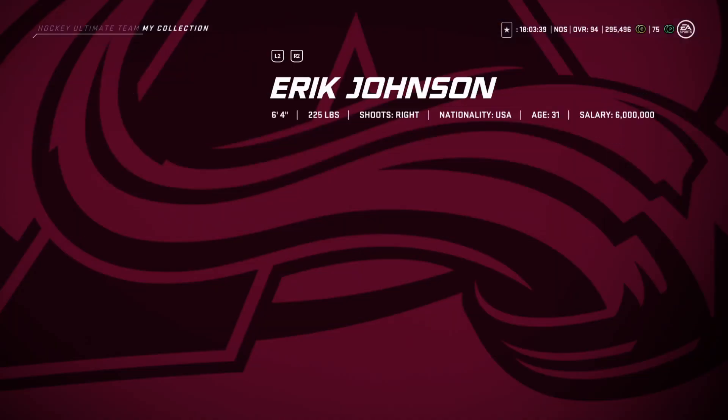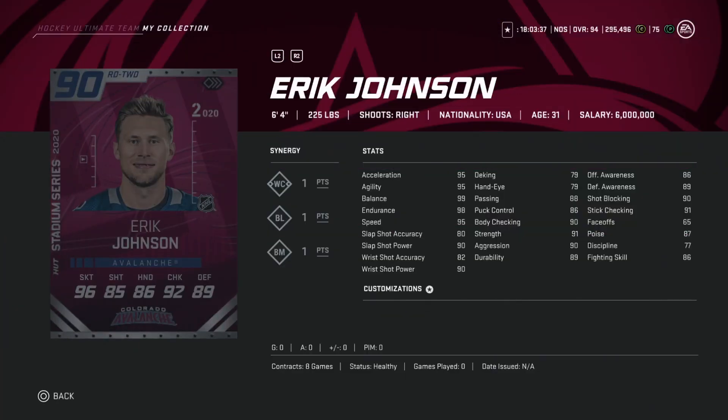On to Colorado — first up, Eric Johnson, right defenseman, six-foot-four, 225. This card is already fantastic. Right defense is so weak, and he's big, got good speed, and his shot isn't terrible at 90 power and 80 accuracy. His hand stats: passing at 88, puck control at 86, body checking at 90, defensive awareness at 89, and stick checking at 91. This is a great right defenseman card to begin with.